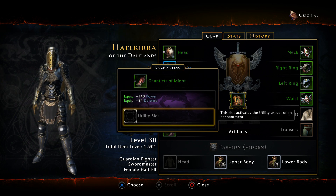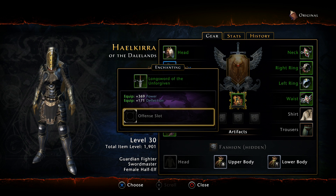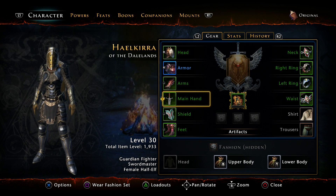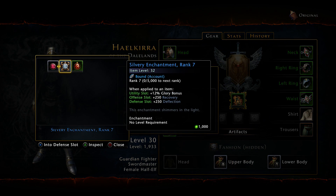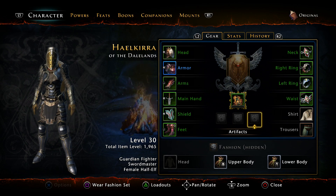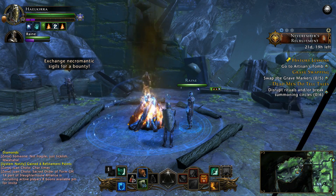My arms have a utility slot - I'm going to keep that open in case I get another Azure enchantment, because those are pretty awesome. My legs have an offensive slot which I'll use my dark enchantment 7, giving me 250 armor penetration - that's in my sword, makes sense. My shield has a defensive slot, so I'll add deflection to it. My boots have another utility slot which I'll keep clear for now. I feel enchanted enough, as it were.